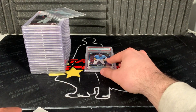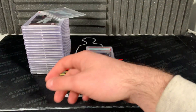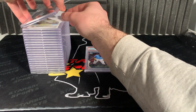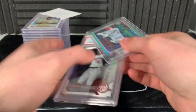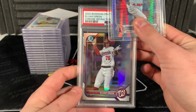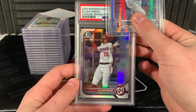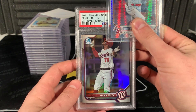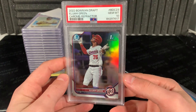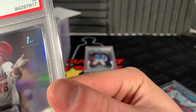The Bo Jackson is a nine - I did see that one first. Next up, Elijah Green. He came out of Bowman Draft 2023 - I kind of like to go left when people go right. Surface looks good on this one. Gem Mint 10! Wow, nice. Sick looking card, I really like this one.